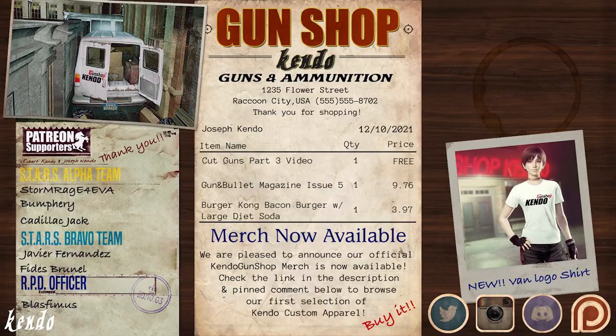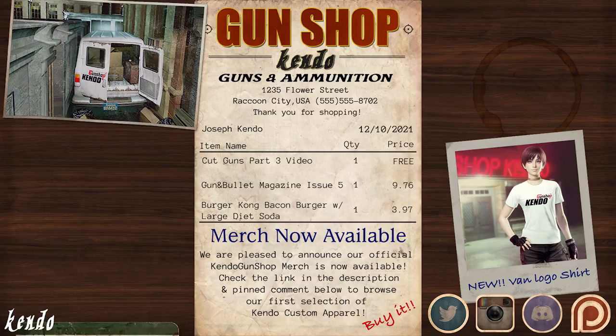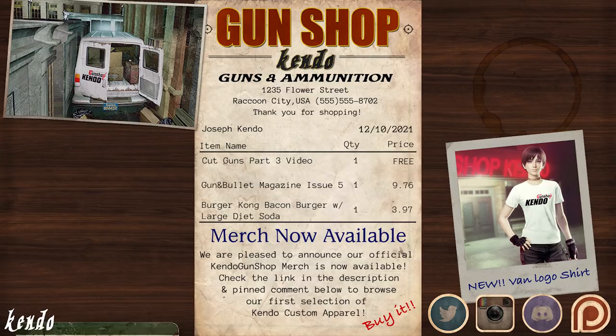So that's it for even more weapons that were cut from the Resident Evil series. Be sure to check out our brand new Kendo Gun Shop merchandise — our first two shirts and sticker designs are now available, with the link to the shop down below. If you'd like to help the Kendo Gun Shop expand its business past Raccoon City, share the video with your friends to help spread the word, or feel free to leave us a tip over at our Patreon, link in the description. Make sure to leave us a comment on what guns from the series you'd like to see a video on next, and don't forget to come back and visit us at the Gun Shop for more content about the firearms of Resident Evil.